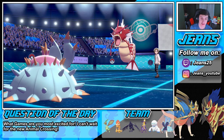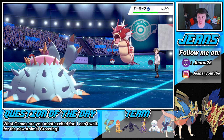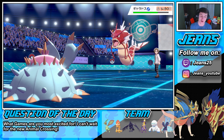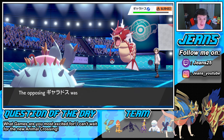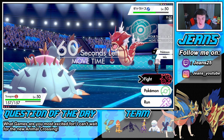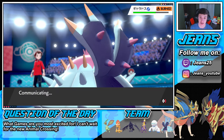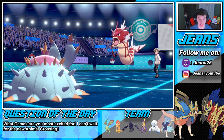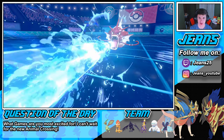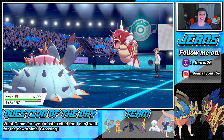Scald comes out, doing a little damage, trying to get that burn again. There we go — got the burn off! Now we read a hard swap from the opponent. He goes back into Rotom-Mow — fine by us. He goes for Hydro Pump and we eat it up no problem with our defensive Toxapex. That Hydro Pump was a delicious snack, and the burn is going to start ticking away.